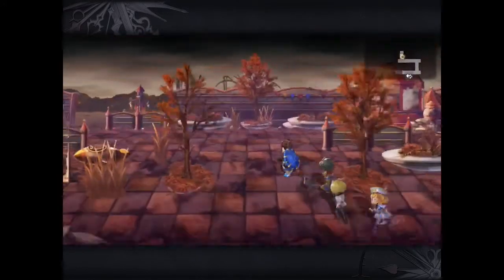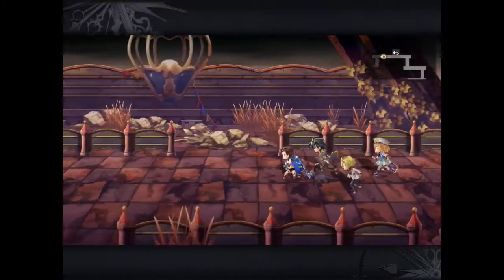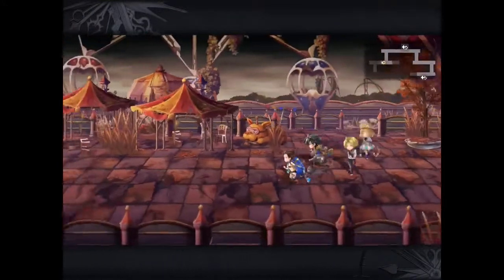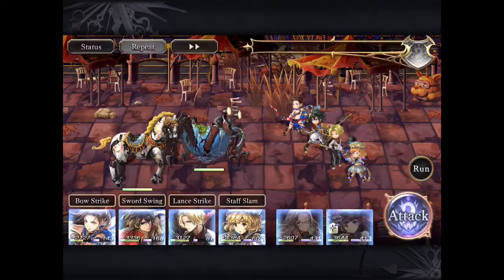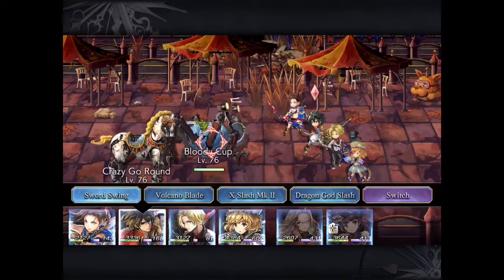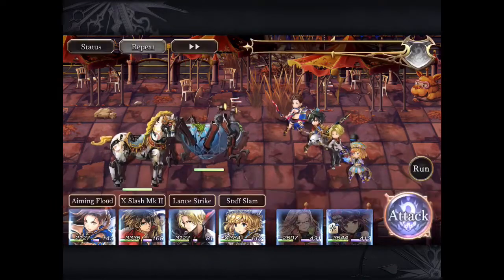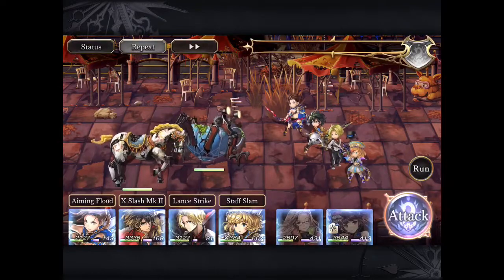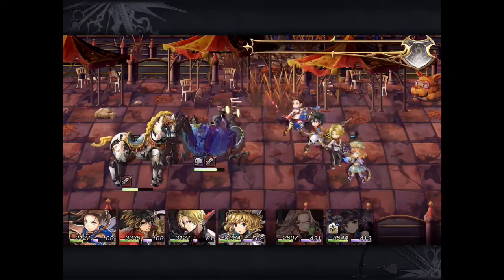You also need this particular item to upgrade those elemental spirit arms. Remember the ones you got from finishing chapter 44? In order to push them all the way to level 10+, you'll need 1 of each of these for each of the weapons — so 4 total, or less if you're only upgrading 1 or 2.